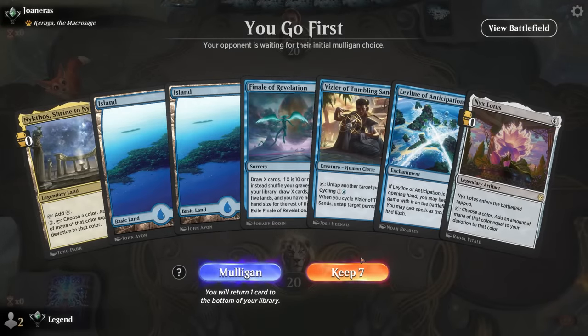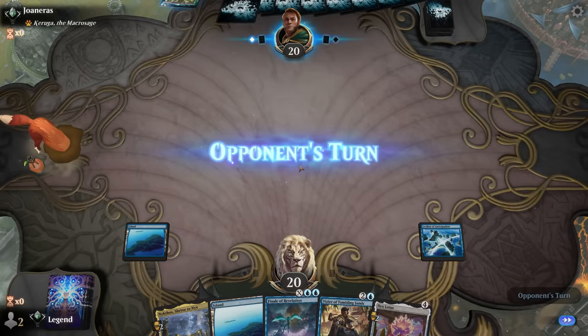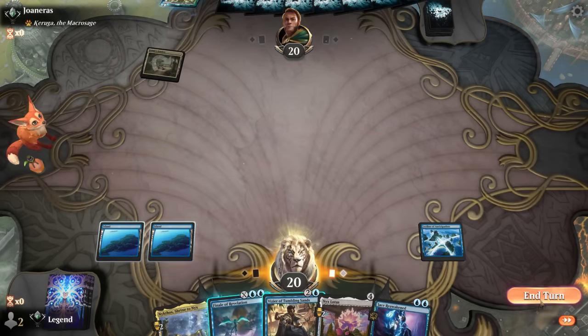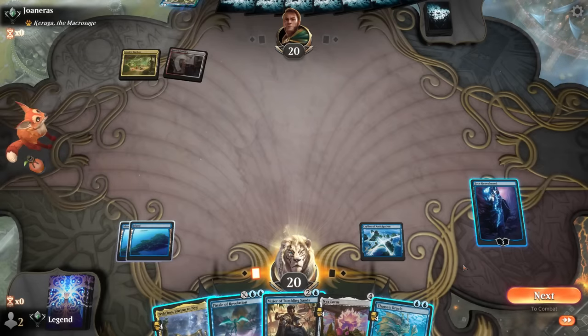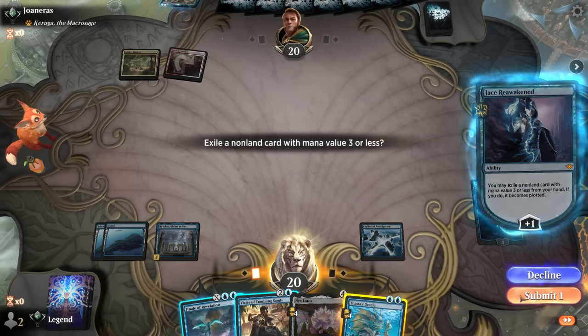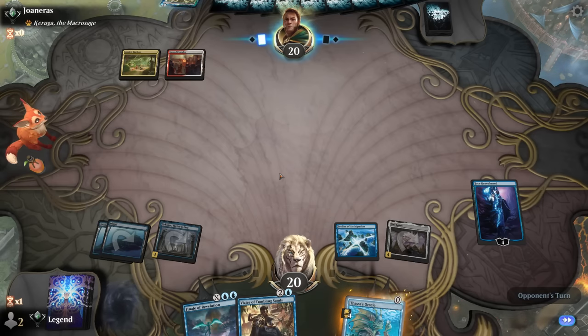Game 2 — we're on the play and we've got a Leyline so I'm inclined to keep, even though we don't have a lot going on in the first few turns. Jace would be a great top deck since we can cast it during the opponent's turn — and speak of the devil, we draw it. Opponent is playing Keruga, so I don't expect many counter spells. We can plot Thassa's Oracle while playing Nykthos — a pretty awesome turn three. Next turn we could potentially go off already; we have most of the pieces in place: Nykthos, Lotus, plenty of devotion, card draw, more mana. Wouldn't be shocked if we win on turn four.